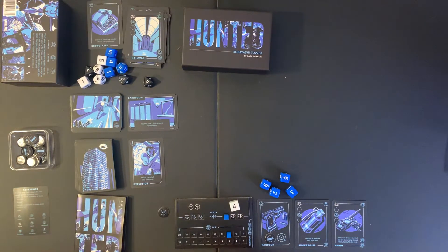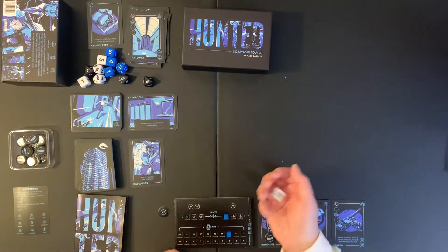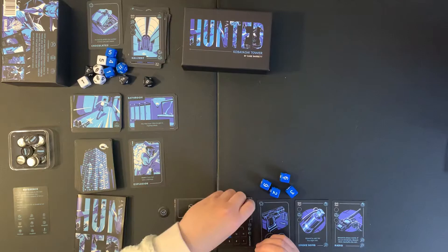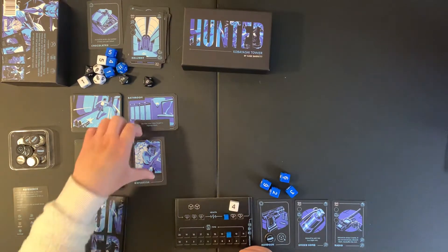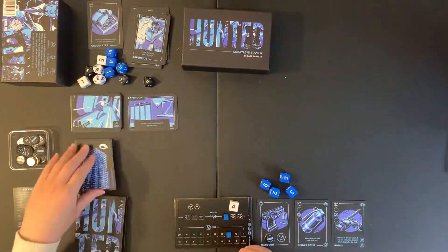We have Explosion — a test. If I fail, I take two damage. Let's hope for a five or six. I roll a four, but I'll use my regroup token to add plus two — so I succeed and don't take the two damage, otherwise I'd be dead. I saved myself.